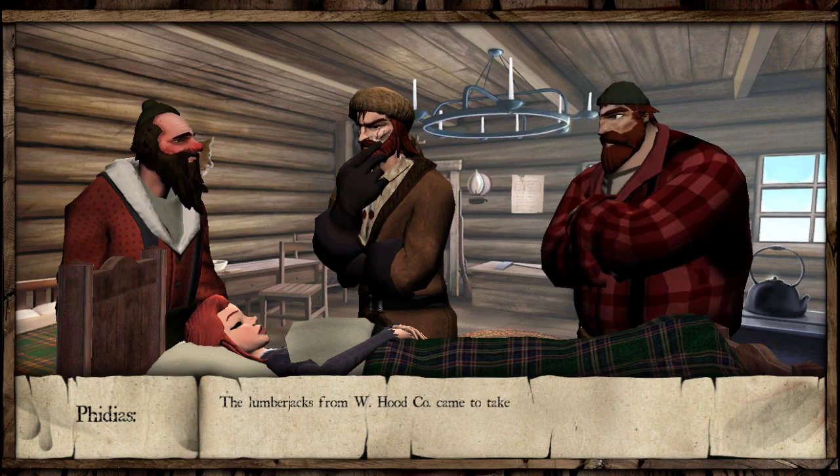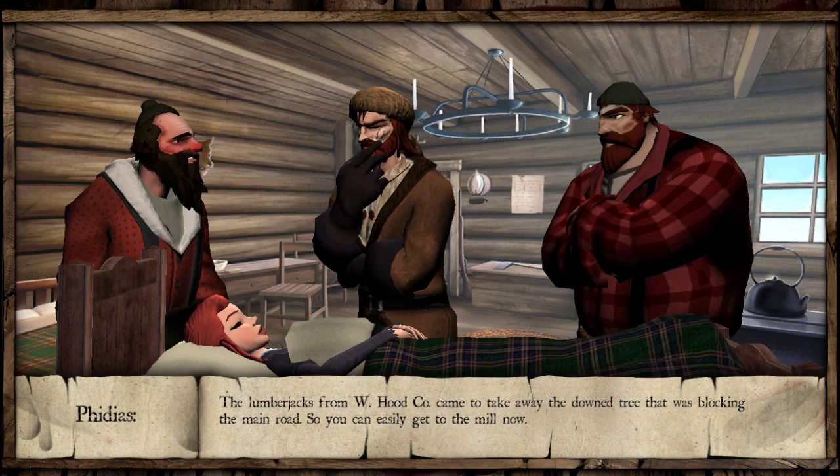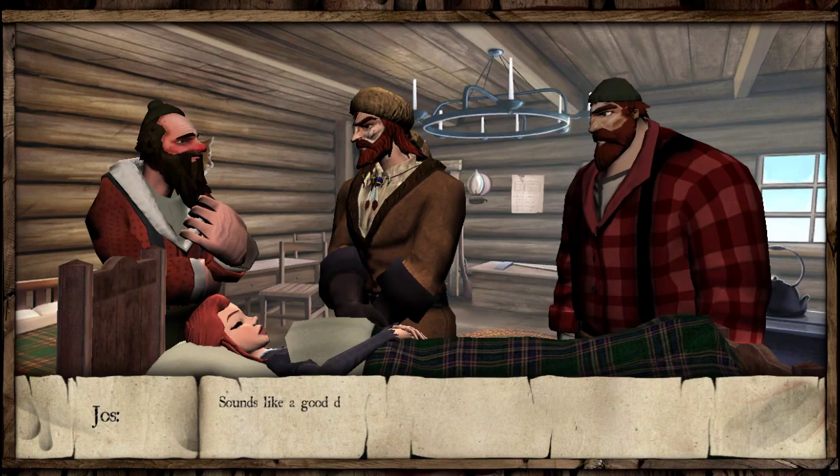The lumberjacks from W Hood Company came to take away the downed tree that was blocking the main road, so you can easily get to the mill now. And then, if you help me, I'll help you back putting out your traps. With the three of us, it'll go faster. Sounds like a good deal to me. You can count on us tonight. We'll protect your mill.